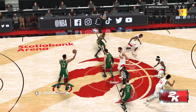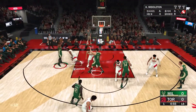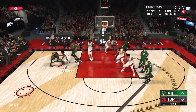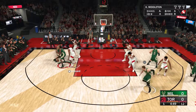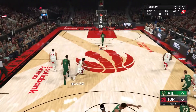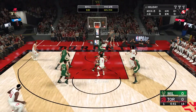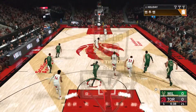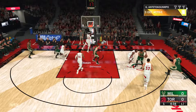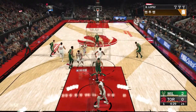Tip-off goes to Milwaukee. Middleton, left side. To the inside. And stolen by Siakam. Up the floor. Here's Leonard. Rebound by Drew Holiday. Those are chances almost always you can rely on him to get you two points, but you have to keep him out of rhythm.